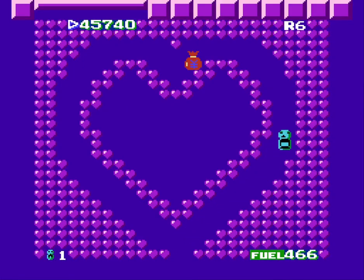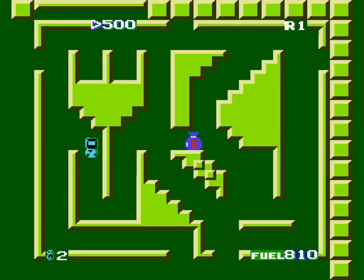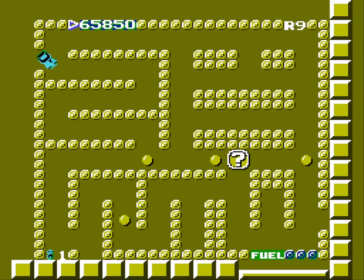As a palette cleanser: this route is shaped like a heart; this route is made of smaller hearts; this one is an umbrella — splish splash. This one is shaped like nothing, but it looks meaningful somehow anyway, like a pattern you'd see on an ancient textile.